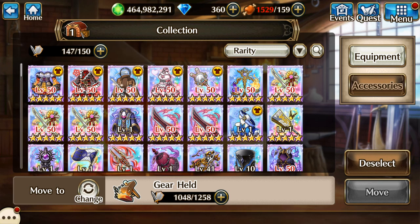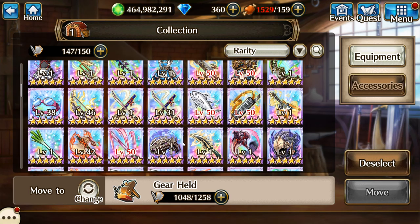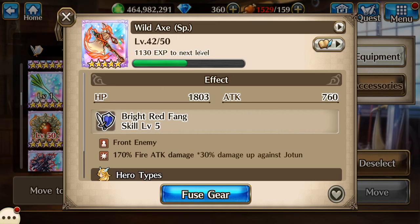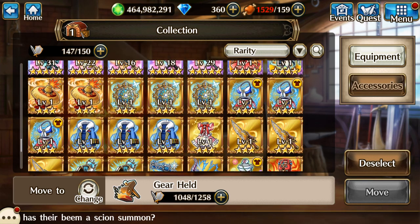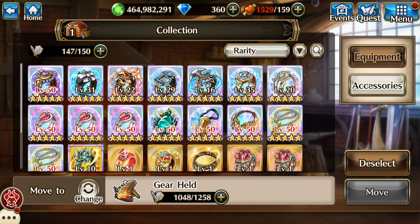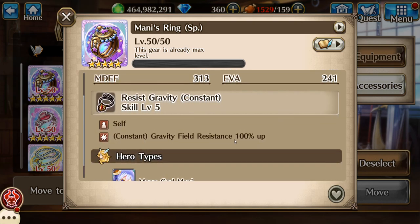It's items I don't have a character for, or they're power-creeped out, or I just don't have any use for them anymore. Some SP versions — if I have the X version, then I'll just ditch the XP. And just stuff I haven't felt a need to finish. And then some of the OG stuff that you can't get anymore — before characters had fields, we had these rings that gave that character the field. So in order for Manny to resist gravity, which she has naturally now as a passive, you had to equip this ring.